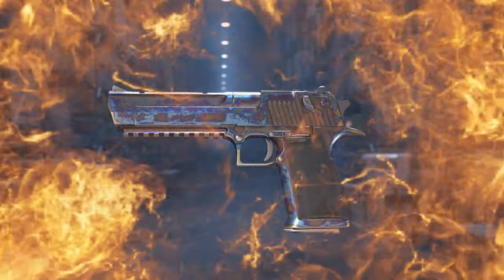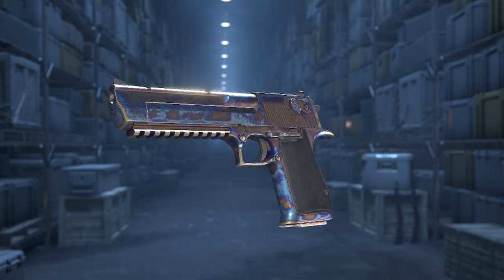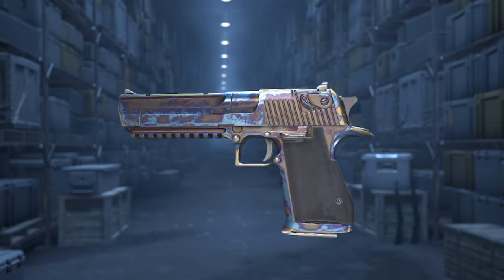The first thing that catches your eye in the Armory is for 25 stars and is displayed as a limited edition item — specifically a Desert Eagle skin that kind of looks like a case-hardened ripoff.